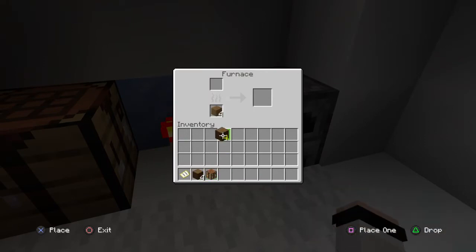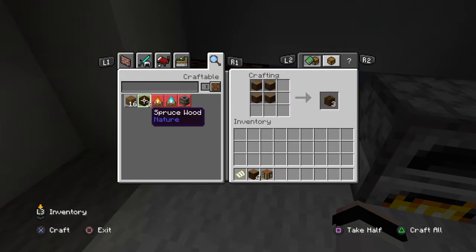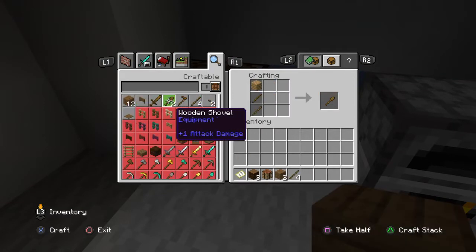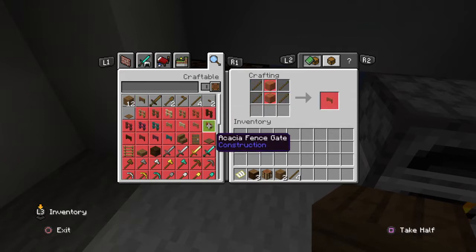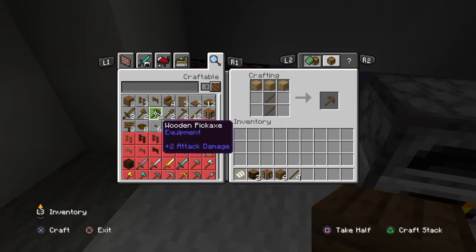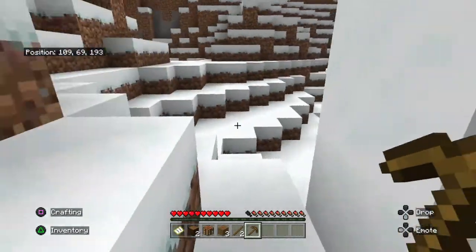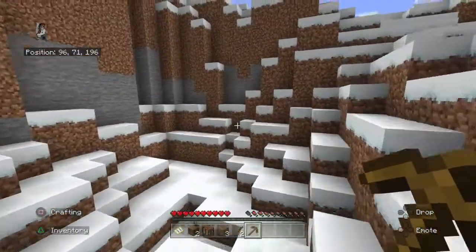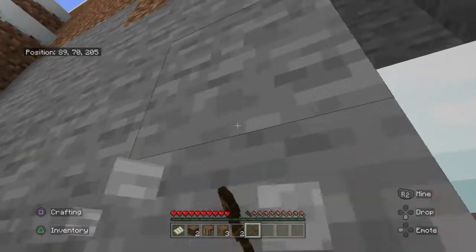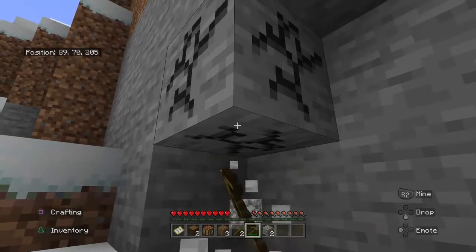Let's get some charcoal because I want torches. I'm gonna make a pickaxe because I want stone — I don't like using wood tools because I'm not a heathen. And I don't want to dig into the ground because I will feel the compulsion to fill it in later, and I don't want to do that.